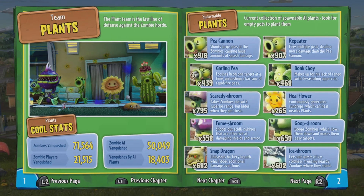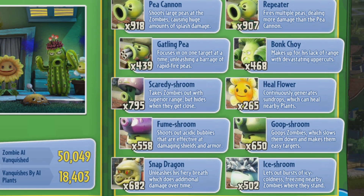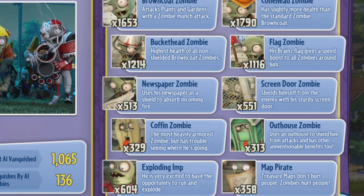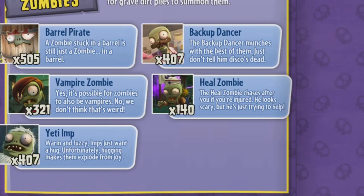If you take a look at the sticker book and go on plants, I have a lot of consumables, as you can tell. And a lot of them on this side. And if you go on zombies, a ton of them. And also a ton of them.